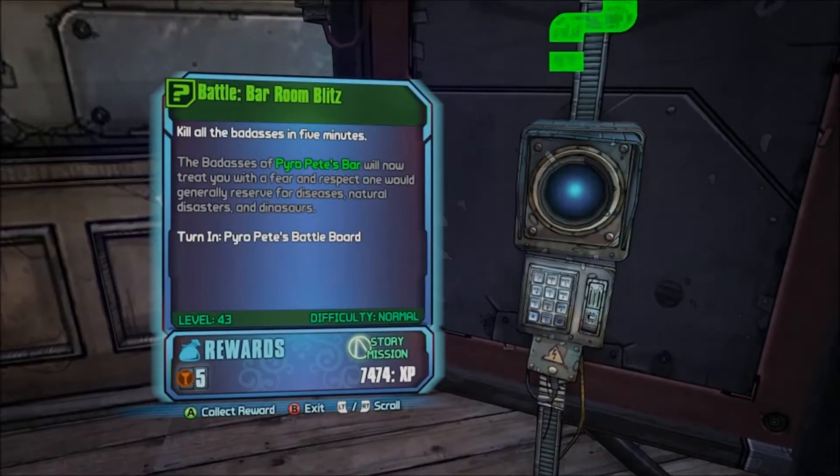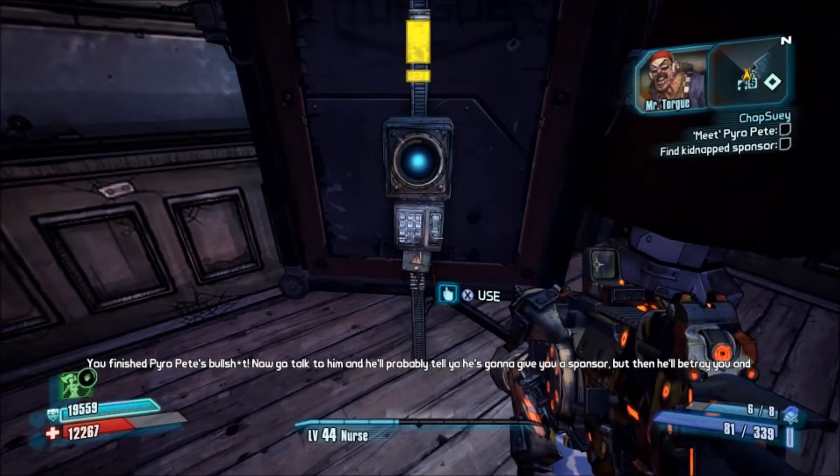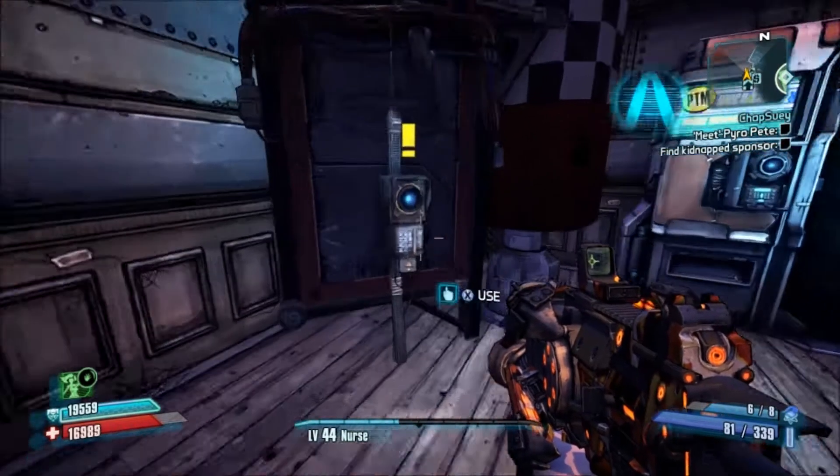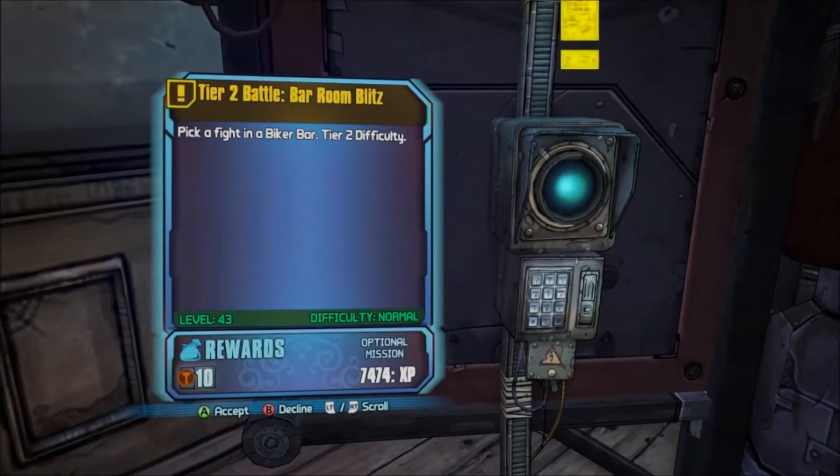But don't forget to mop up Torg icons, money that the little rat bastards may have stolen, and so on. Anyway, go to the bounty board after you've handed in part one, and you will find part two is available.